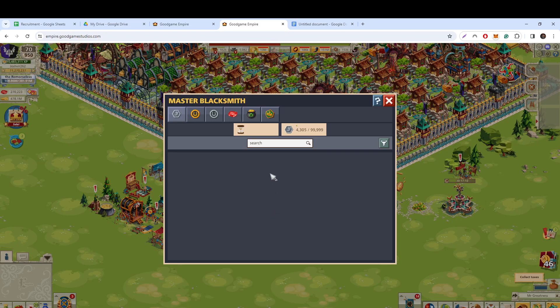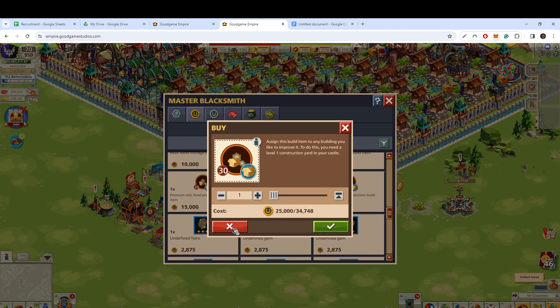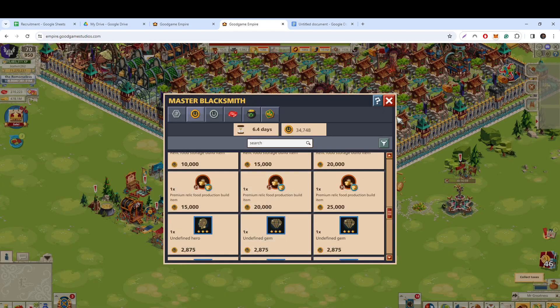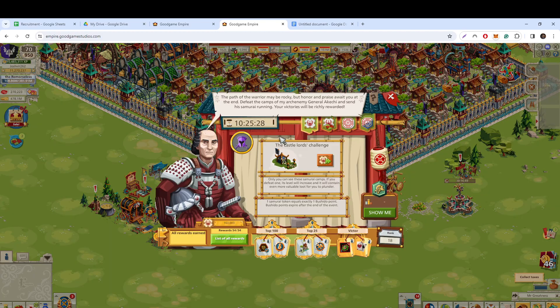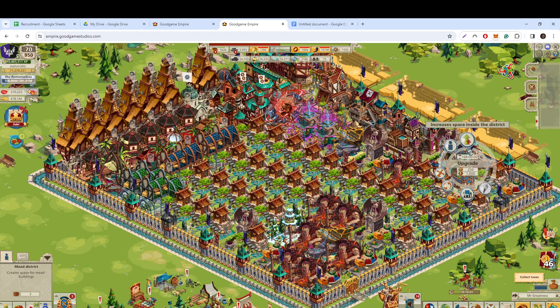If you don't like doing the horizon event, do the nobility contest, do really well, and then buy these materials. I wouldn't sell them until you've got 10 in each castle, but then you can start selling them for the materials. The horizon event does cost a lot of money, but I'm happy to do it — I've got my district, which is pretty cool.